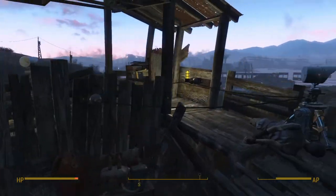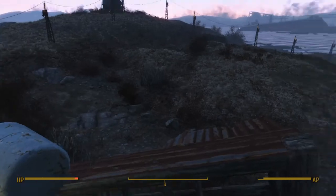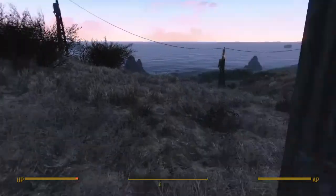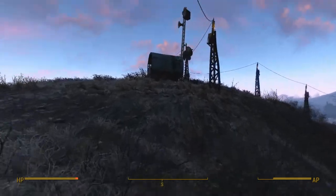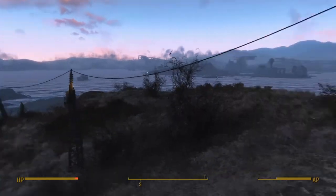Over here we actually have this little building that I couldn't scrap. So I was like, hmm, what to do with this? I'll just make it like a little guard port thingy. And that's all it is. But then you come over here, and of course this is the thing that makes the Mirelurks stay away. Just nothing here. The ship.